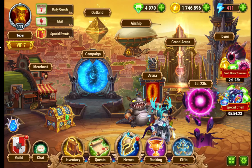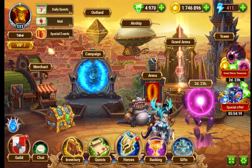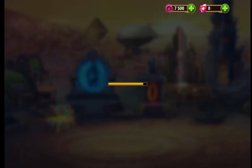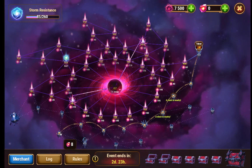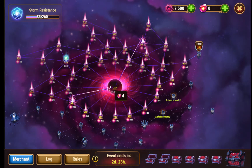Hello everyone, today we're only playing Hero Wars and we're going to be talking about the Great Storm Event. The Great Storm Event is an event where there's a storm and you slowly capture points on the storm to gain storm assistance to eventually kill the boss in the center.